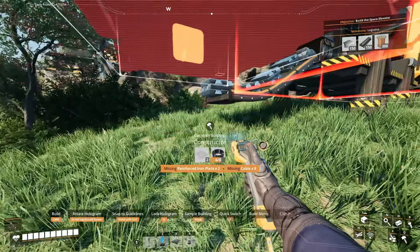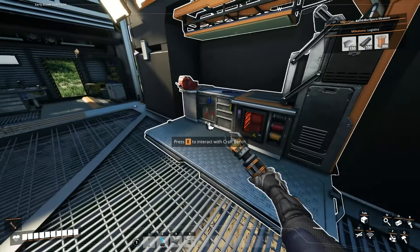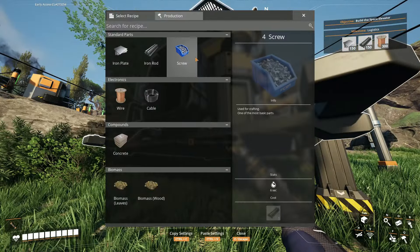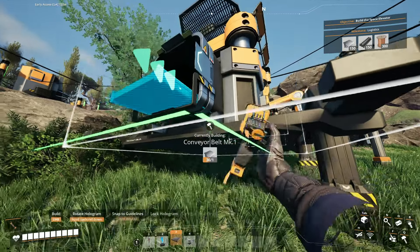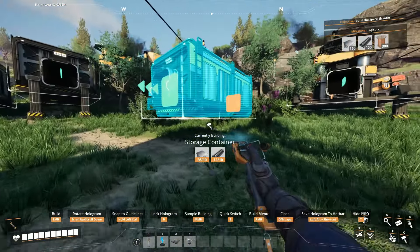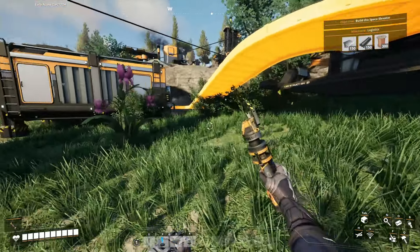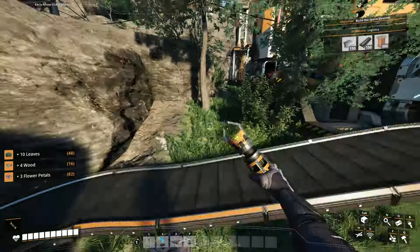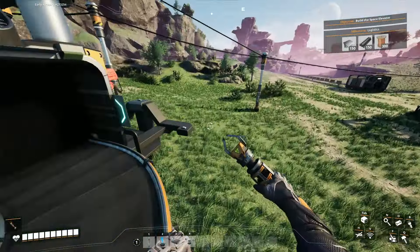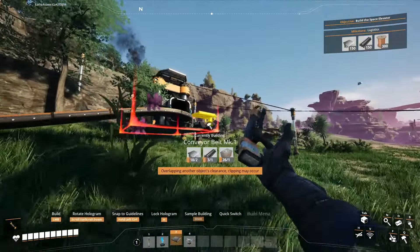I will build a constructor right here — I forgot, I need some reinforced iron plates. This constructor can make screws, and then it can go into a storage container right here. This conveyor belt can link up right here. So now I have screws and iron plates and iron rods all completely automated.